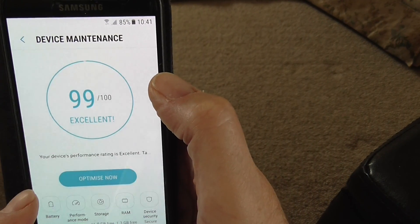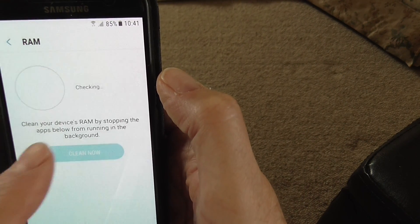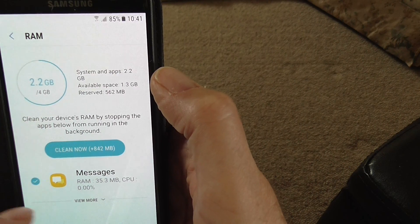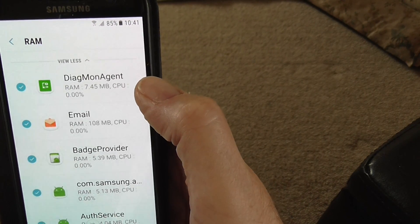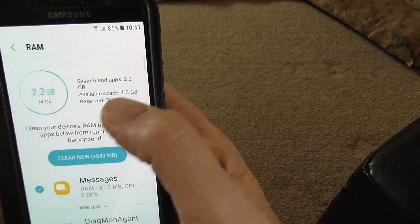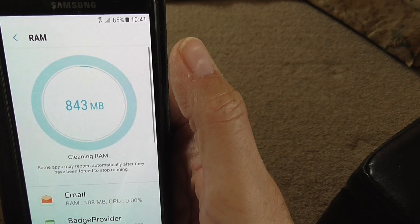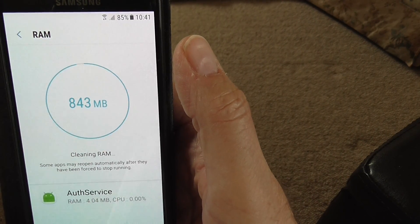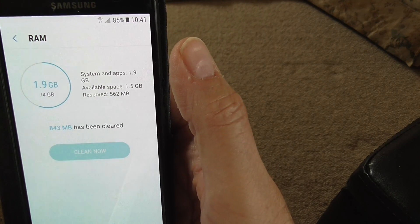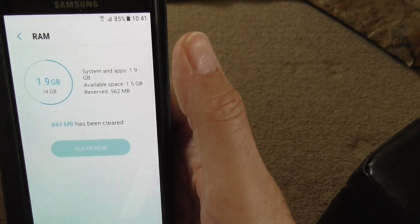Next is RAM — that's the random access memory. Clean your device's RAM by stopping the apps below from running. It shows Messages is running at the moment. Viewing more shows all the things sitting there in RAM. I can do a 'Clean Now', and it runs through and clears out all the stuff sitting in random access memory holding space and doing nothing — just sitting there available for when that app is next used.